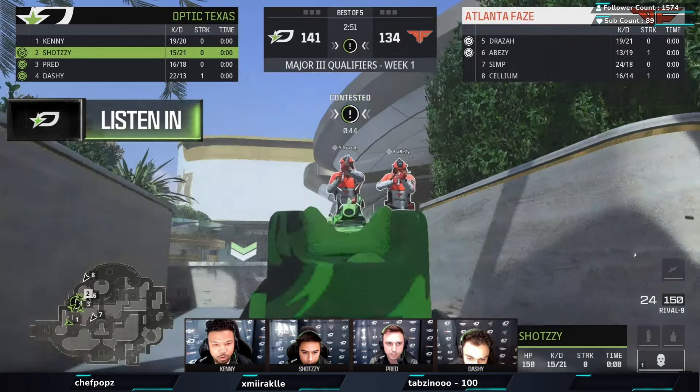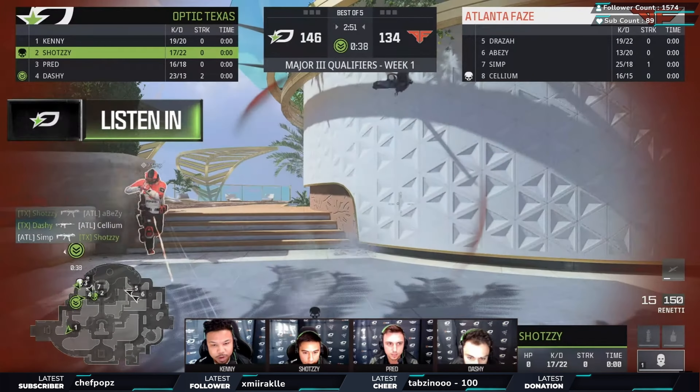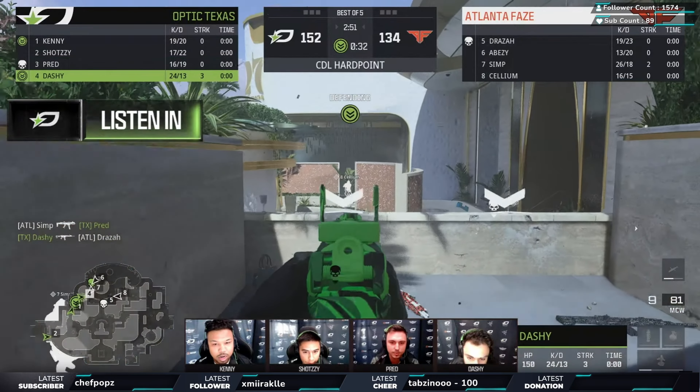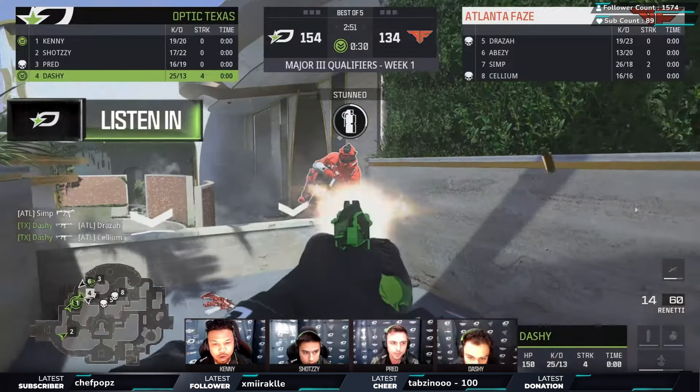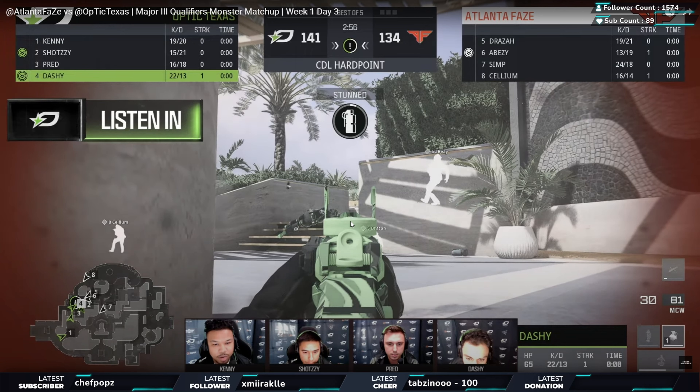Kenny actually picks up the mid, lets Pred help them. Shotzzy decides to make a play - he jumps in, goes rogue, takes out two and just makes the play. Right there he forces Cellium to push out - two are down. I'm going to highlight that again because sometimes you need that extra bit of aggression, and I think that really does allow Dashi to set up. So let me rewind and really break that bit down.